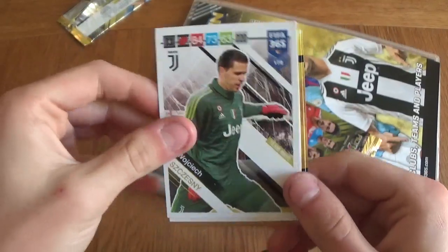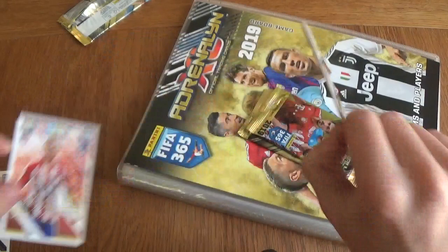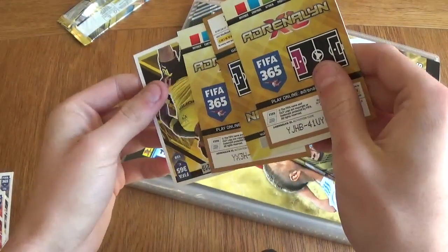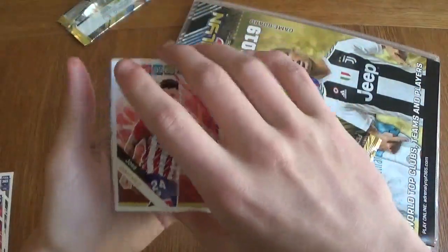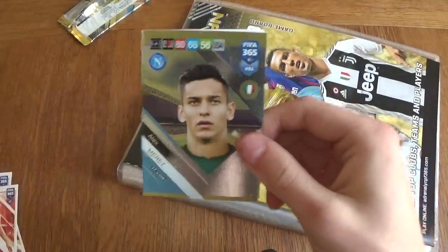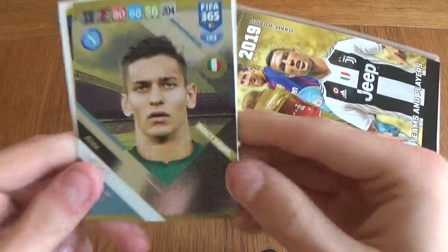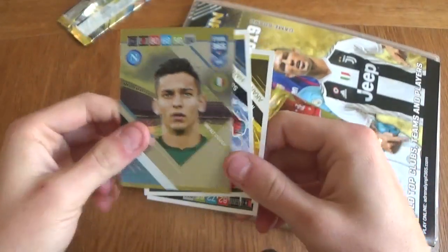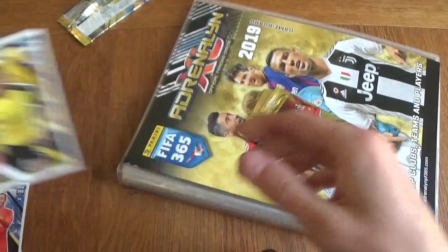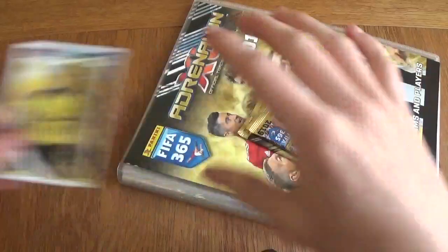We've got Wojciech Szczesny for Juventus, Angel Correa for Atletico, Jose Gimenez for Atletico again, Alex Mercer for Napoli and it is an impact signings subset — not bad at all. We've got Samir Handanovic and Manuel Akanji. So there was only one shiny in this pack.